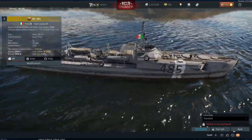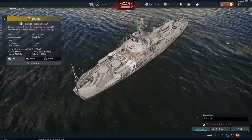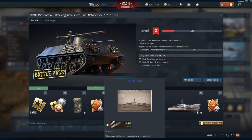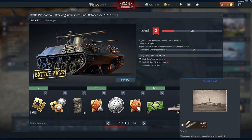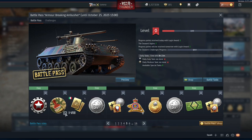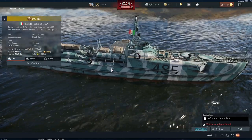Hello everybody, Treno here and today we are taking a look at the Armor Breaking Ambusher Battle Pass. This time we are looking at the Naval Prize, which is the MC485, found at level 38. You need to reach level 38 and have bought the Battle Pass. The camouflage can be unlocked at level 41 — that's the deforming camouflage, which looks decent enough.